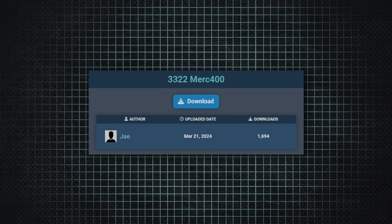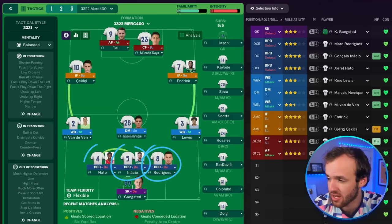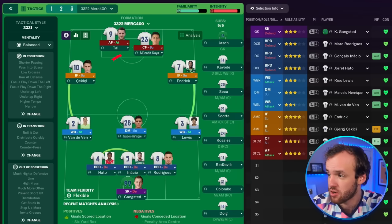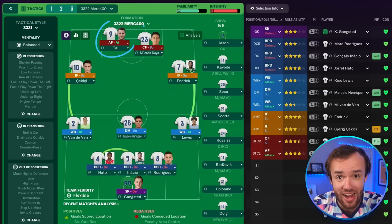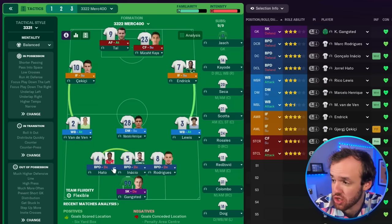The 4th best tactic in Football Manager is just plain weird and goes against a lot of what we've come to understand. Submitted by Jay, it's called the 3-3-2-2 Merc 400. It uses a back five with three ball-playing defenders, two wingbacks on attack, and one defensive midfielder on support. Then there's nobody in the center of the park all the way up to a pair of strikers, with two inside forwards on support on the outside cutting inside of those two wingbacks. This creates essentially a four-man core and a six-man attack.